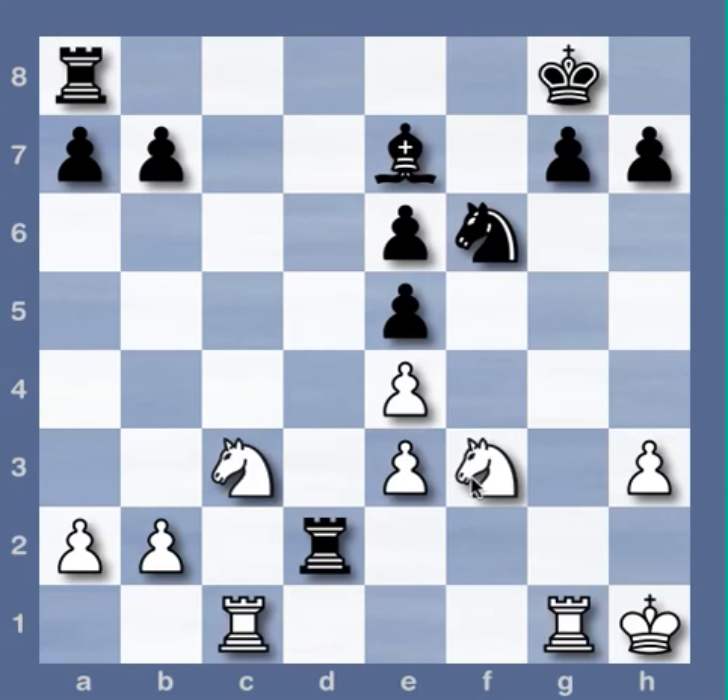The best move for white is knight takes rook. Another option that you had was knight takes pawn. To figure out which is the best move, we have to look at the value of each piece. The pawn is worth one point and the rook is worth five points, so that's why capturing the rook is better.